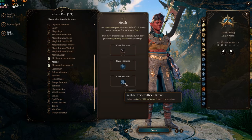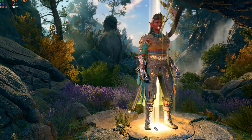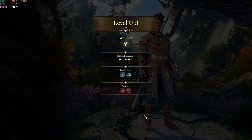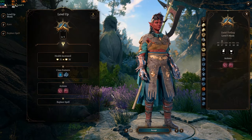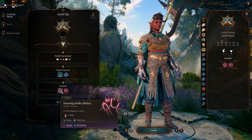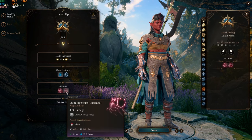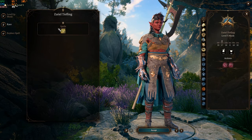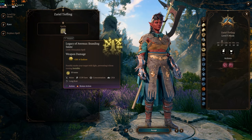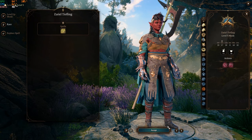At this level you also get access to Extra Attack, Stunning Strike Melee, and Stunning Strike Unarmed. And since we're a Tiefling, we get Laxia Vernis and Branding Smite as well, which is really nice.